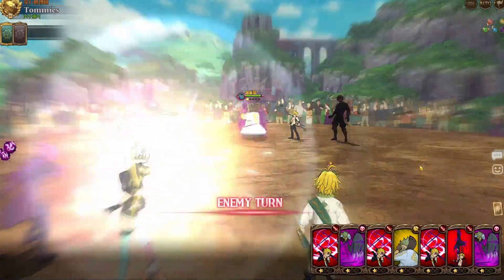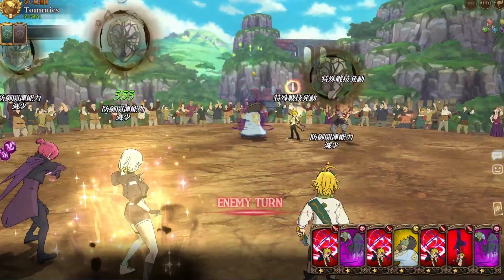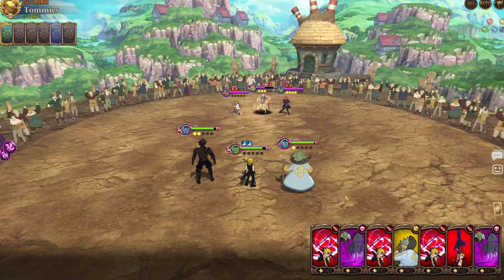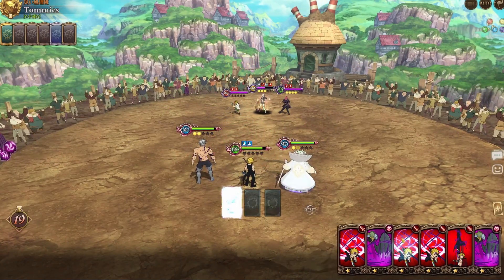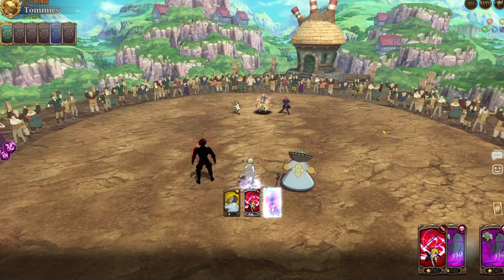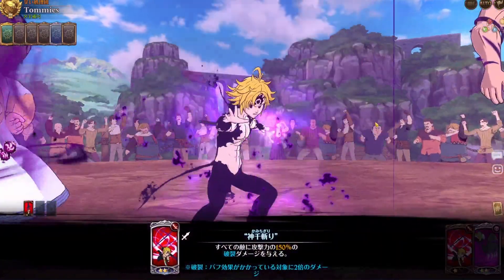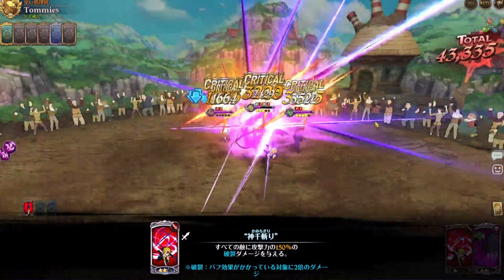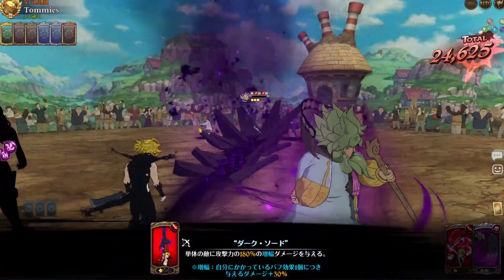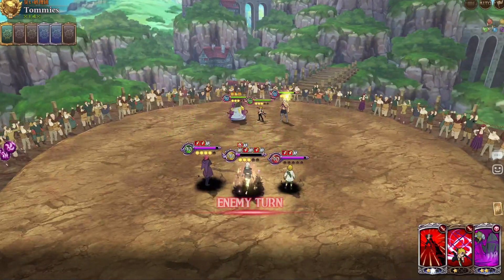The good thing is we have Chandler, and if you don't know — if anybody attacks Chandler, Chandler counters. But the great thing is, when he counters, the enemy who attacked him actually gets the gray debuff. As you can see, I didn't attack Elizabeth with Esterosa, only with the counters.